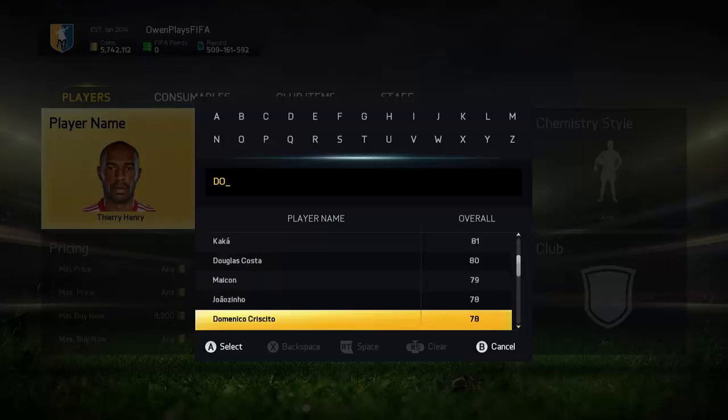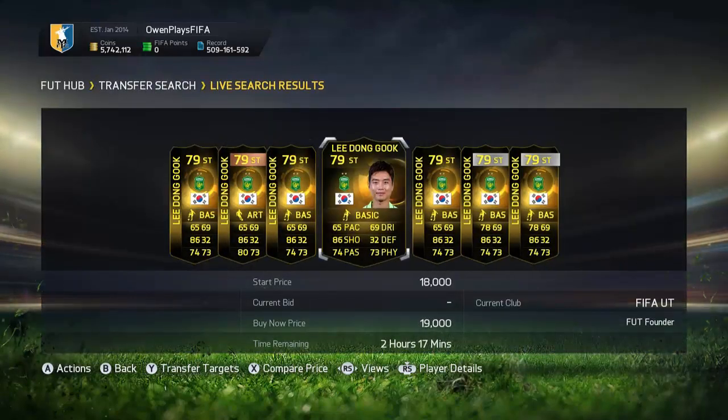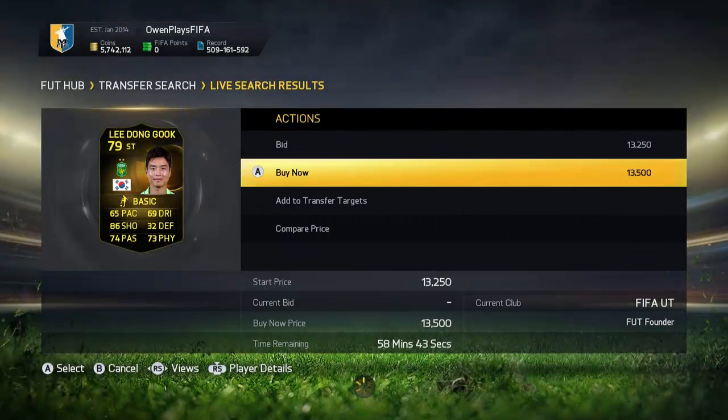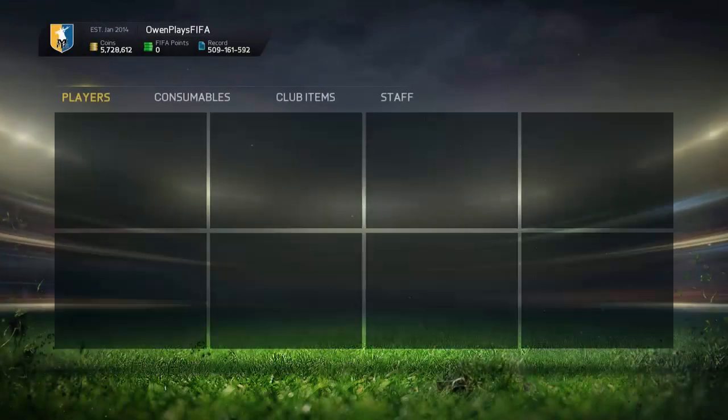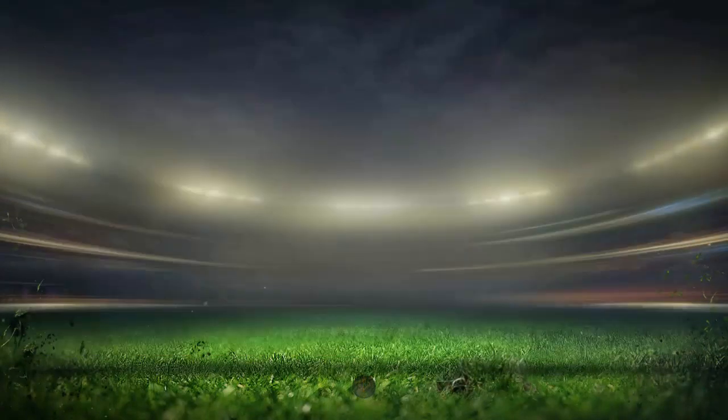We are approaching the end of the video now. Comment MLS in the comments if you've got to this point. Here as well — Lee Gundduke at 13.5k, what a deal! This is basically the end of the video. He disappeared for a bit due to server issues, but I can tell you now: I got him for 13.5k and he sold for about 18,000 or 17,750 on the bid within the first hour I listed him.